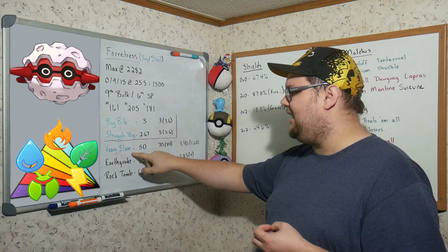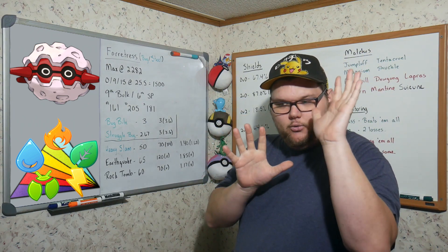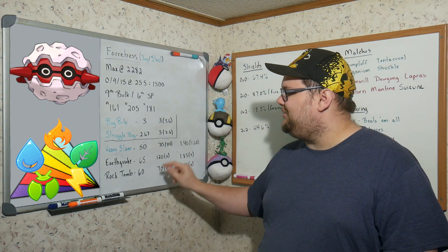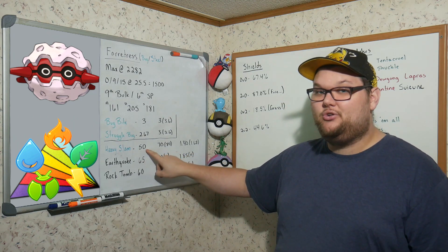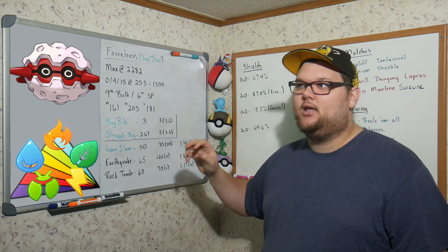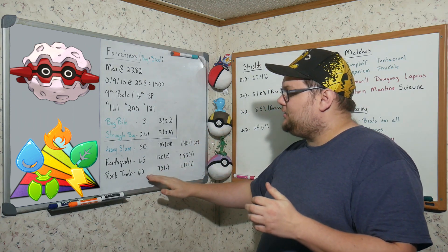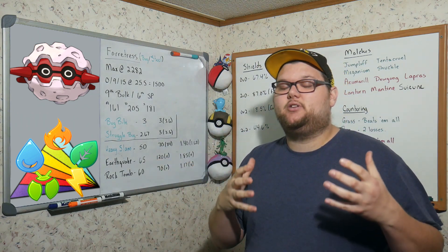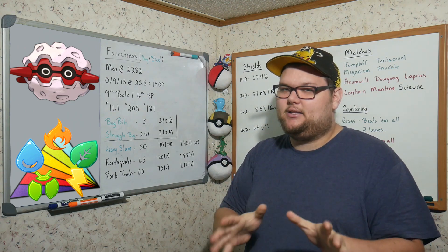We only have one STAB candidate with Heavy Slam, then Earthquake and Rock Tomb. Some people will go with Heavy Slam because of its raw speed — it's at 50 energy versus Rock Tomb at 60, shaving off two seconds of playtime. But with my testing and simulations, Rock Tomb actually performs a little bit better: we win a few more matches and our win percentage goes up slightly.